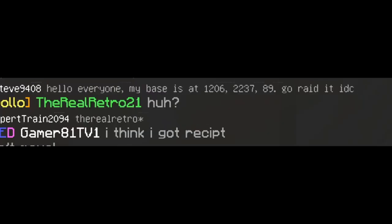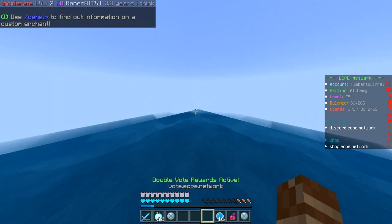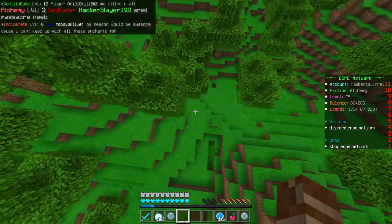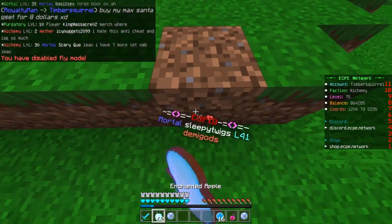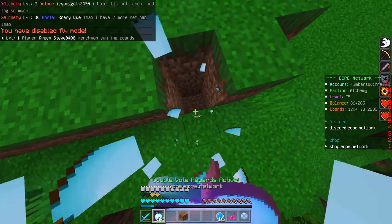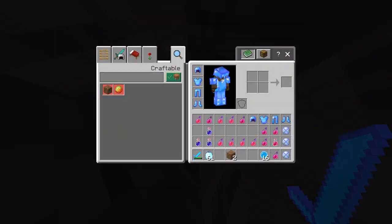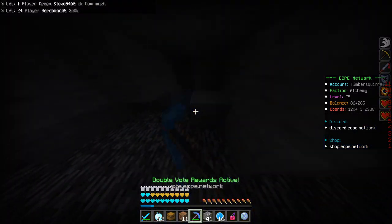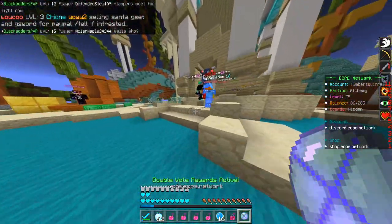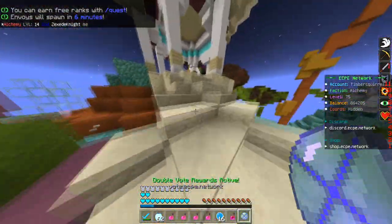Someone just put their coords in chat, so I'm going to go raid that. We're getting close enough — I'm just going to run out the rest of the way. We're in the area, trying to get to the exact coordinates. Someone's here? We actually met someone at this base. There's nothing though — what a scammer. Whatever. I think one thing I might do now is just go PvP and see if I can kill someone with some armor enchants, maybe get some good stuff from that. I chose a wrong time to go PvP — the sweats are out.